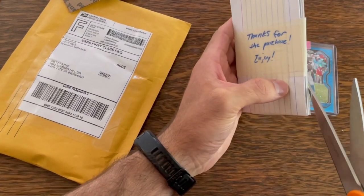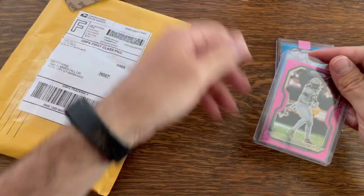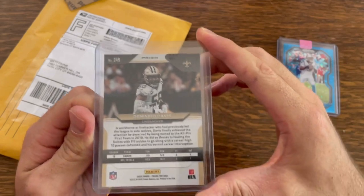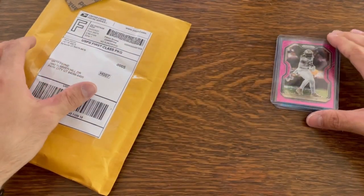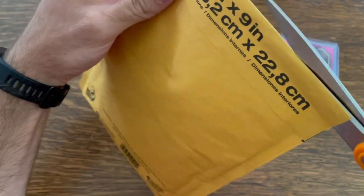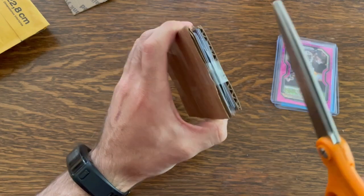I got this on eBay — a lot of times sellers include a thank-you note, which is always nice. This next one is a Saints player — actually the rest are all Saints players, all for my personal collection. This one is a pink disco of Mario Davis numbered out of 15 — 5 out of 15. This card is awesome, I can't wait to put it in the collection.